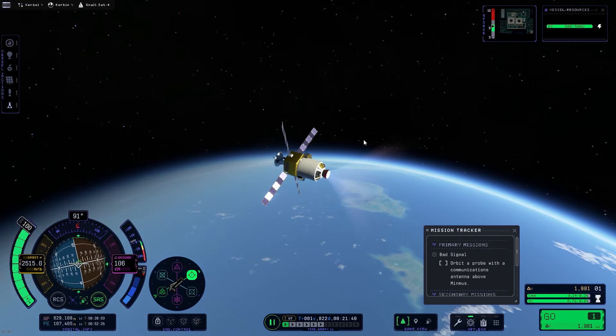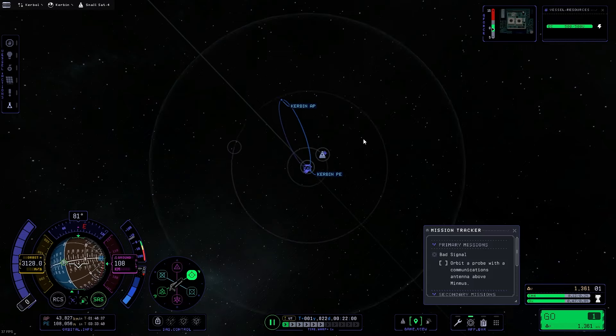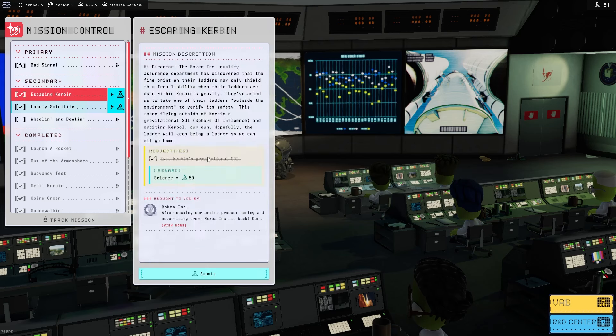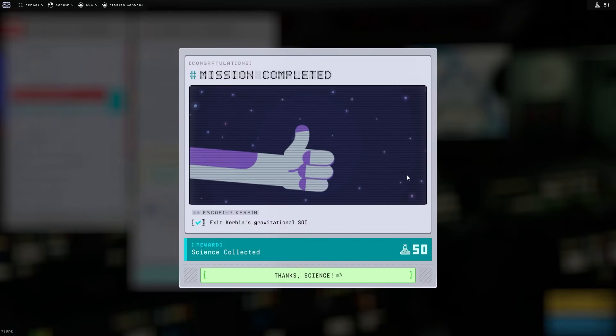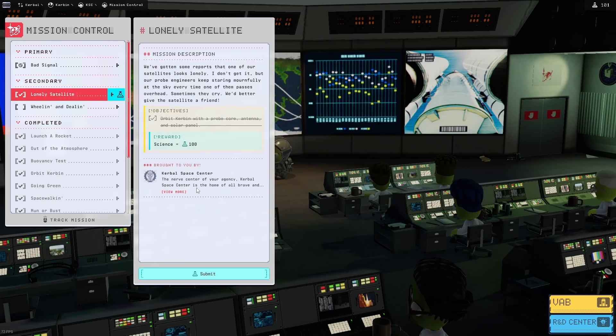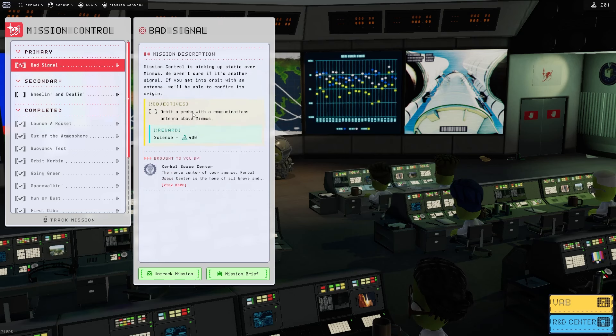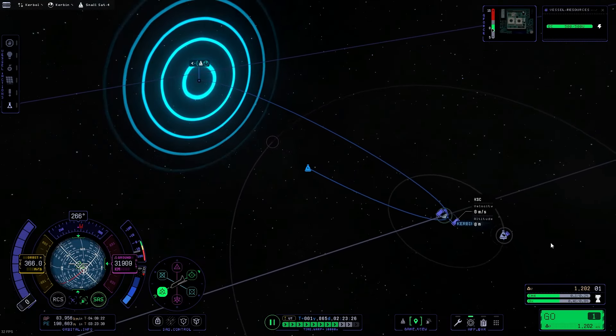But first off, we need to go and bring a probe to Minmus because we're finding some strange monuments on each one of the moons. First off, got to hand in a little mission here — the exit Kerbin's SOI and launch a satellite missions — just a bunch of little ones dabbled in here for some extra science points.